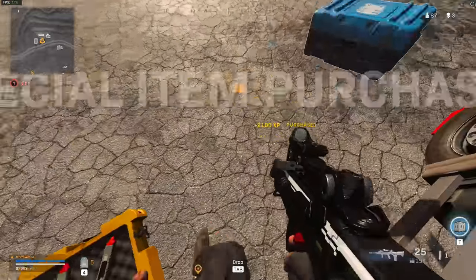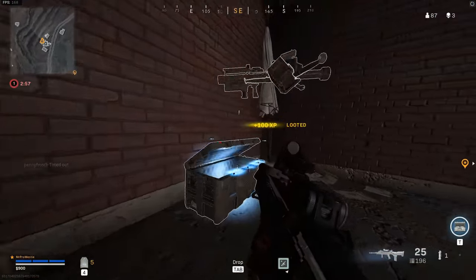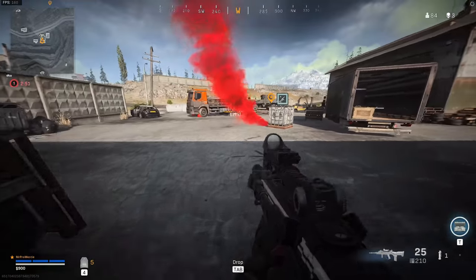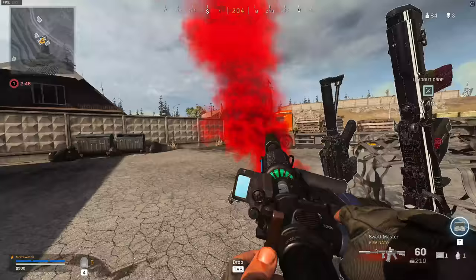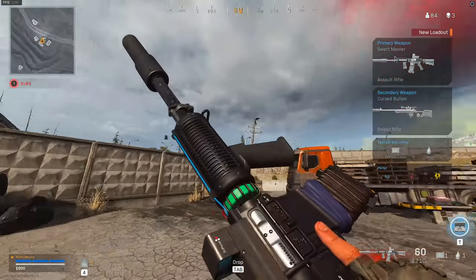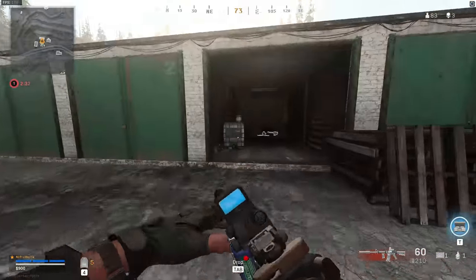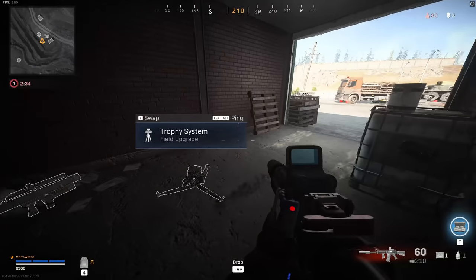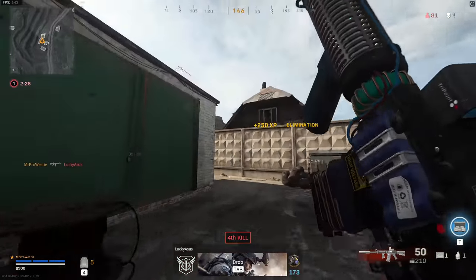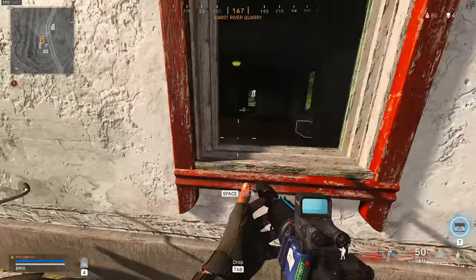We can get our XM4 here. Notice how I've trained myself not to buy the RCXD — that's still at the bottom of the list. The amount of people in videos over the last few days since that was introduced who have bought an RCXD instead of a loadout is mental. But this is the Mastercraft blueprint — you turn on this battery pack on the side and it starts up. The animation is really really cool.